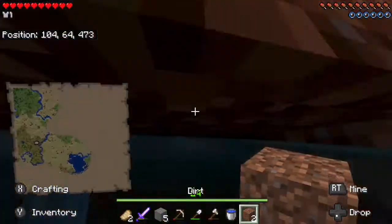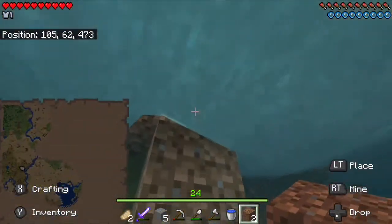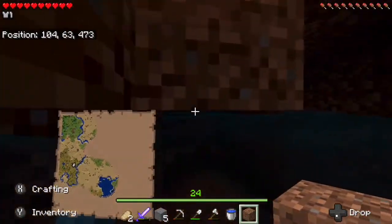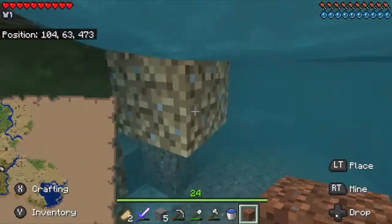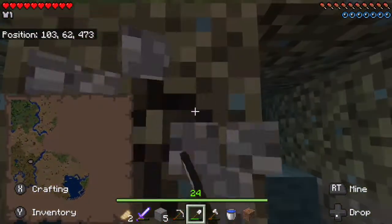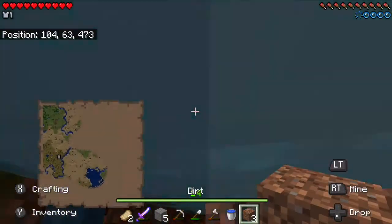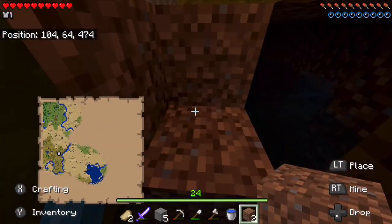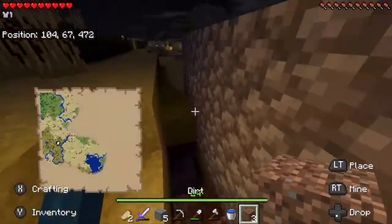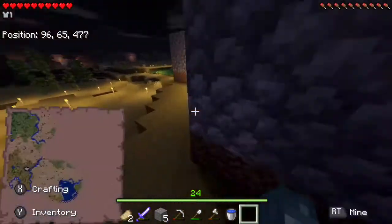I'm going to grab some wood real fast and we're gonna work on this little building we have going here. Let me get out of this hole — grab some more wood — okay that should be fine, now we can get out. Out of the hole, covered it up so we won't ever fall in here again.